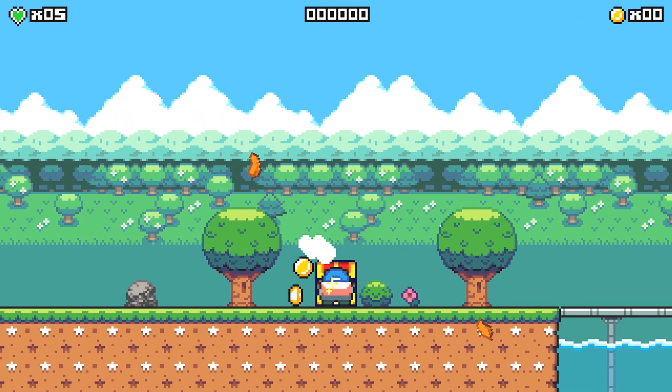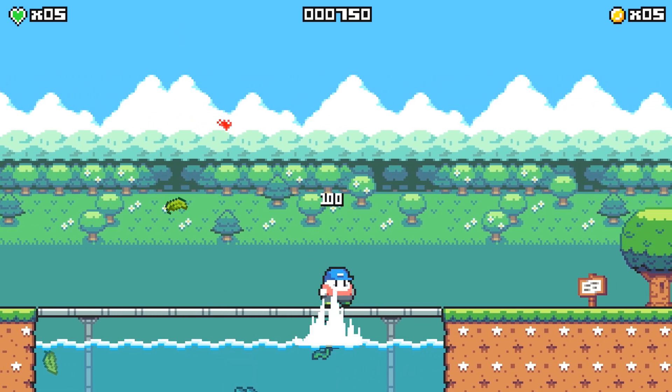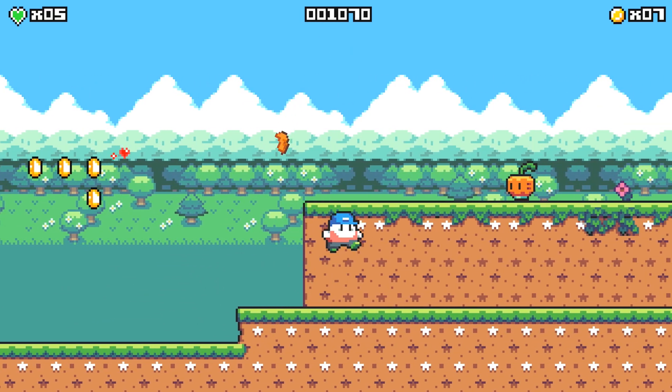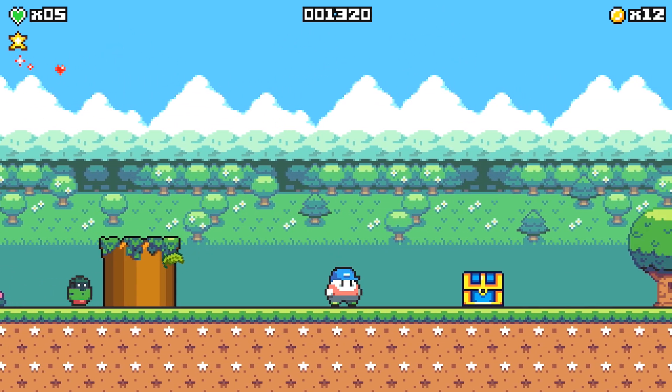Starting off, you can open up this red chest — red chests give you coins and health. Make your way over to the right; there's going to be some enemies, and you can jump on their head to destroy them. Personally, I'm just going to run past all enemies since there's no achievement for killing them. Over here you can get your first star, so make sure you collect that and continue to the right.